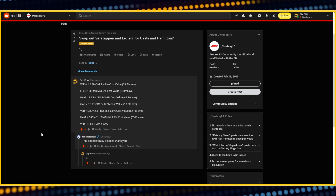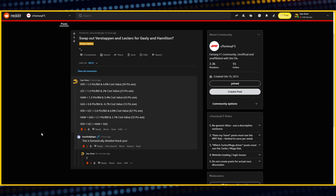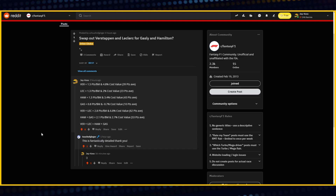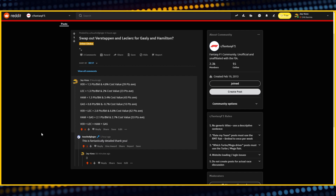This brings us to a Reddit post that I responded to earlier today that I want to share with you. The simple question was: should you swap out Verstappen and Leclerc for Gasly and Hamilton? In my response, I gave a detailed analysis to show that Verstappen and Leclerc is greater than Hamilton and Gasly. I took three points: what was their points per million, what was their cost value, and what was their average points? When you added those together, you could see that Verstappen and Leclerc were greater than Hamilton and Gasly in all three categories.